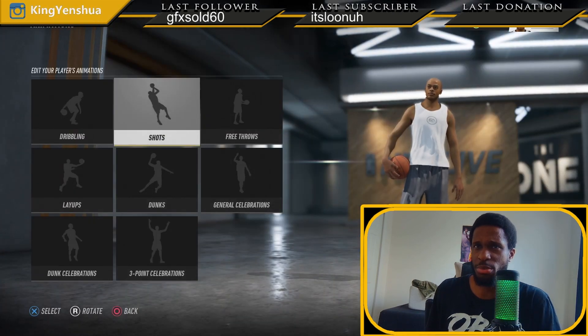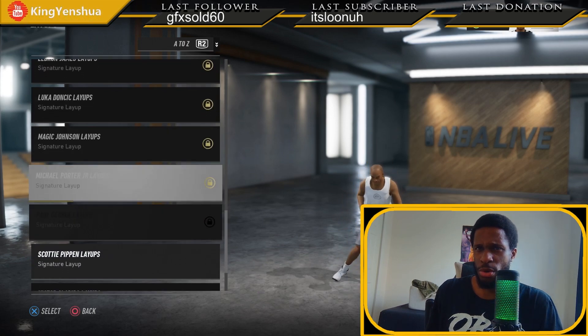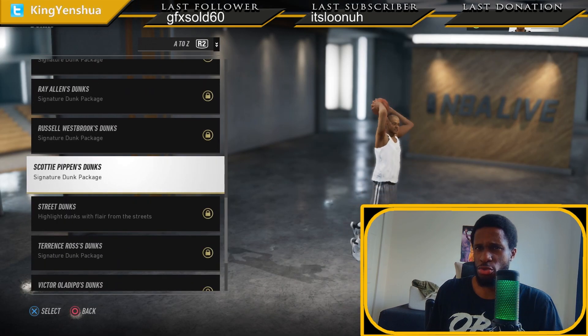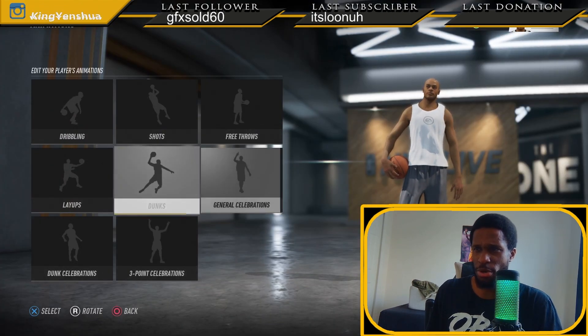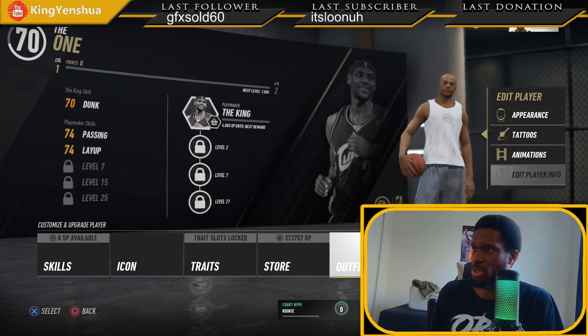The shot is really up to you - you can have any type of shot. The free throw is up to you as well. For the layup, I'll go with a Jason Tatum - Scotty Pippen is okay for slower players, but I'll go with Jason Tatum for now. For the dunks, I'd probably go with the street dunks or the LeBron James dunks. Celebrations you can figure out on your own when you understand the game.